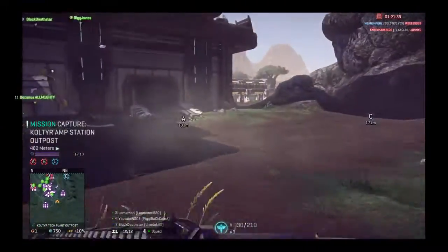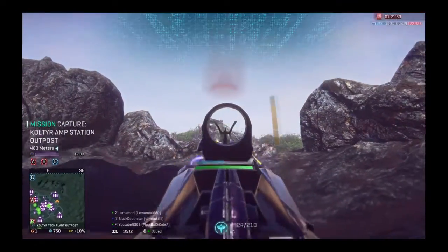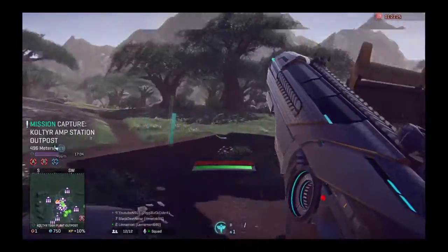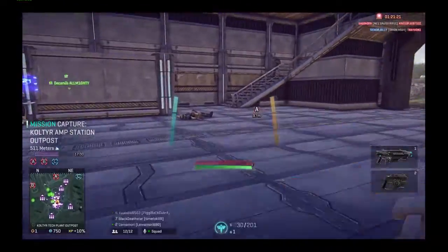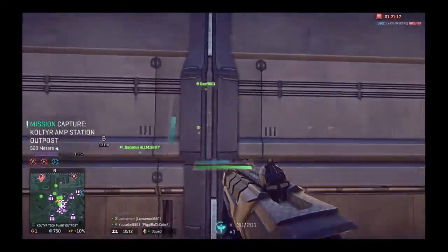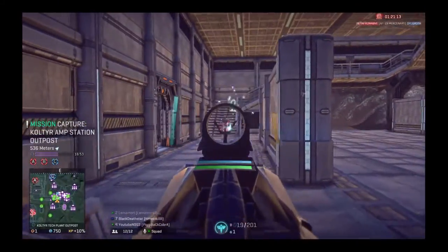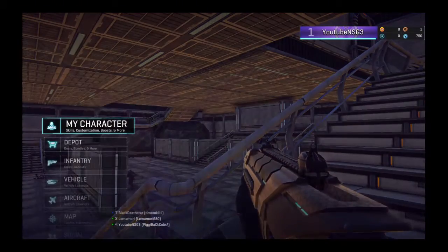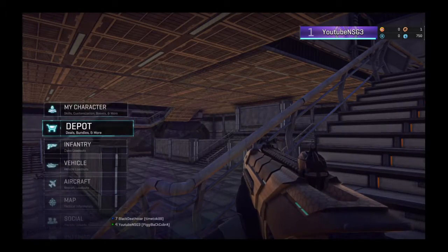Now I'm in the instant action — A, B, C objectives are live. There's somebody right next to my base, let's go get them. There's also something called squads in this game — squads are like your teammates. Let's kill him because he's trying to get into our base.